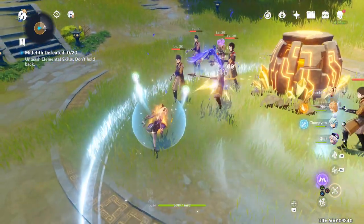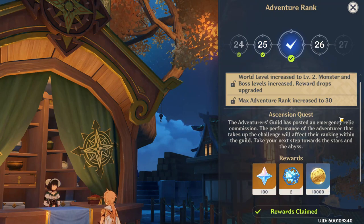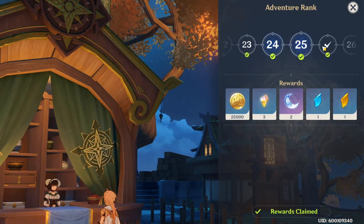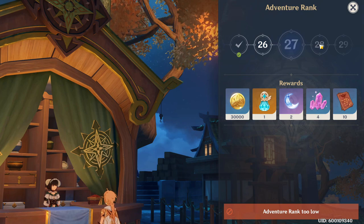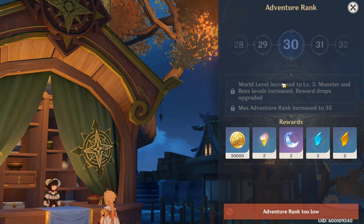From rank 20 to 24 you're going to be at world level 1, and then at rank 25 you will actually have to do a separate Ascension quest to get to world level 2. This quest has you doing a dungeon and it's quite a long one so be prepared. At rank 25 you get more Ascension shards for the main character so that lets them hit Ascension level 2, and that is a good gauge for where your main party's levels should be. From 25 to 30, Adventure Rank farming certainly becomes a grind so you will want to stay up to date on your daily commissions and spend any of your leftover resin. Every 5 Adventure Rank will get you another world level but the XP grind also increases so things are going to slow down.